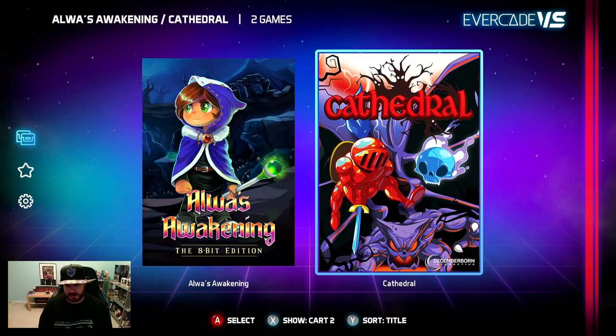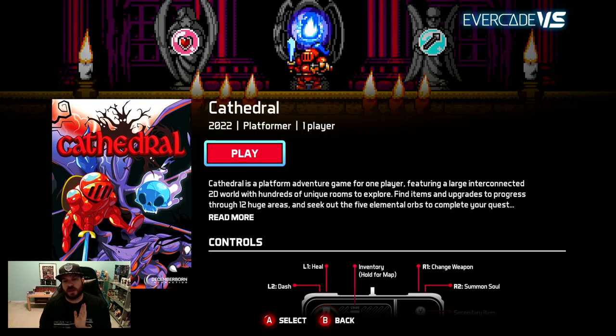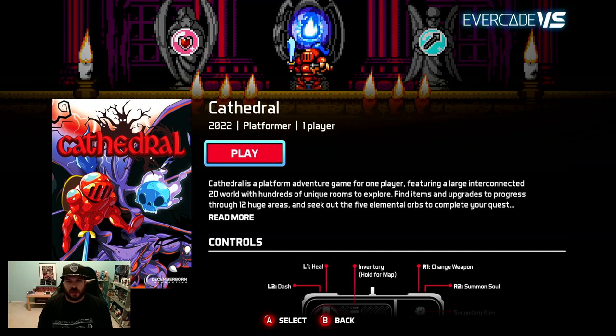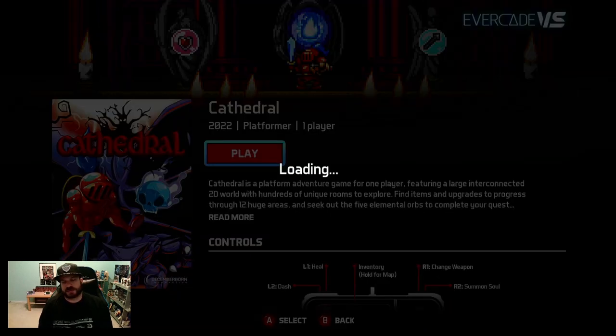Let's check out Cathedral. Keep in mind Cathedral runs natively so I shouldn't be able to do save states or anything like that. Okay, tons of buttons — sword, jump, block, secondary item, summon soul, change weapon, inventory, map, control character. Inventory hold, or hold for map — wow, I hope in-game I can see that because I might forget.